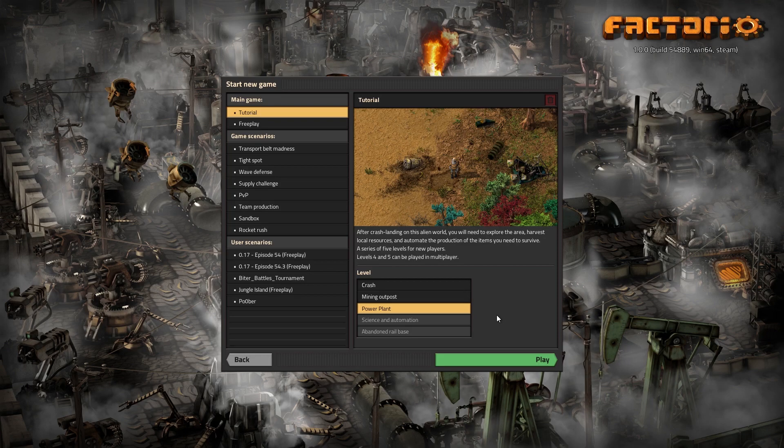We are now about halfway through our Factorio 1.0 tutorial series. This is now level 3, which is the power plant level. I'm assuming in this level we're going to be learning about power production, in particular steam power. I'm really curious to see if they've done any changes since years ago when I played the original tutorial, because I remember electricity being one of those things that I struggled with early on. But once you get it, it's easy. Let's go ahead and get started.